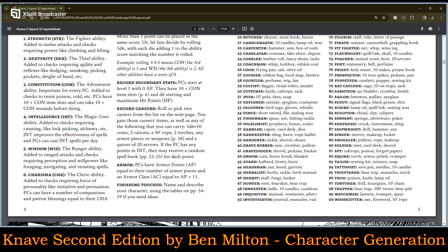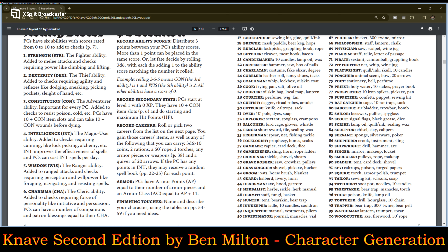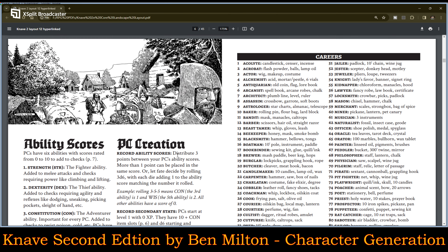Armor: PCs have armor points (AP) equal to their number of armor pieces, and armor class (AC) equal to AP plus 11. Finishing touches: name and describe your character using the tables on pages 54 through 59 if you need ideas. Here are some of the careers.